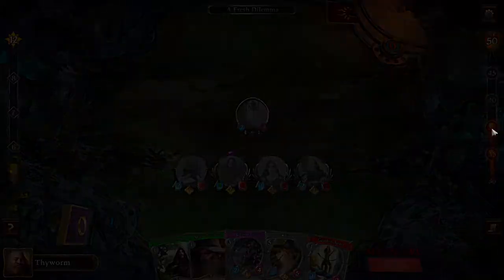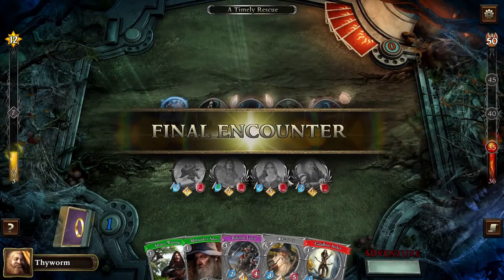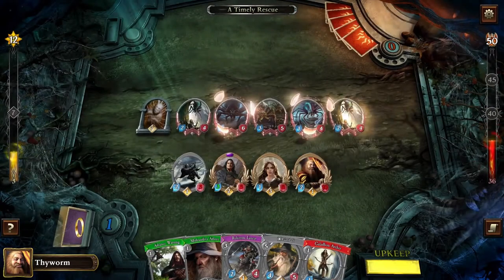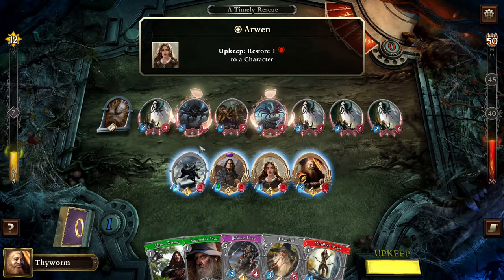Before the monotony of the forest claws at you again, you come upon a sudden clearing. The sluggish breeze and gray light of the dell are a welcome change from the humid twilight of the forest. On the far side of the clearing you spy what you've been looking for — a group of large spiders hovering over a tightly wound cocoon. It's time for a rescue. So the final encounter: we need to defeat every enemy. It summons three more forest spiders, which is rough — but let's see how far we get.